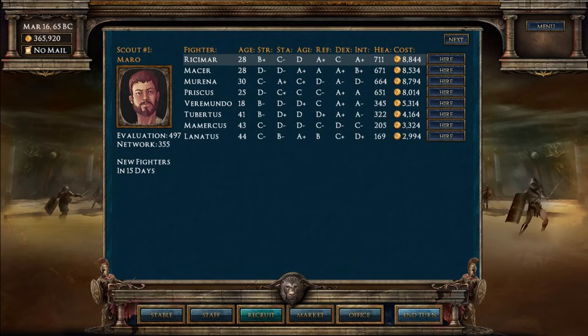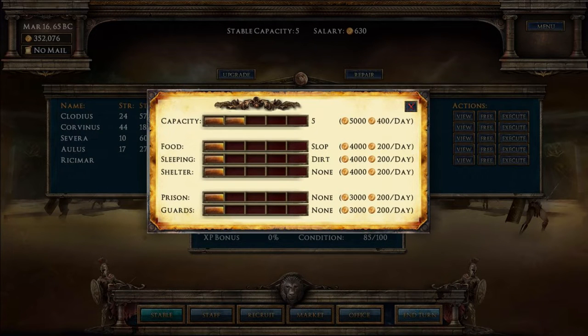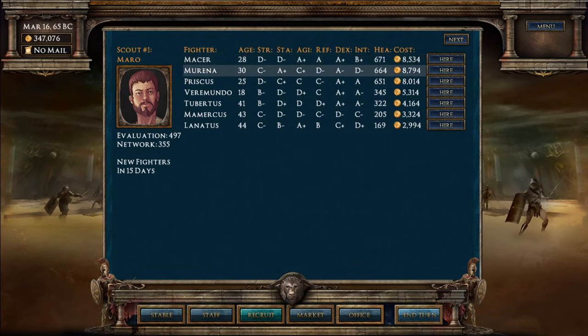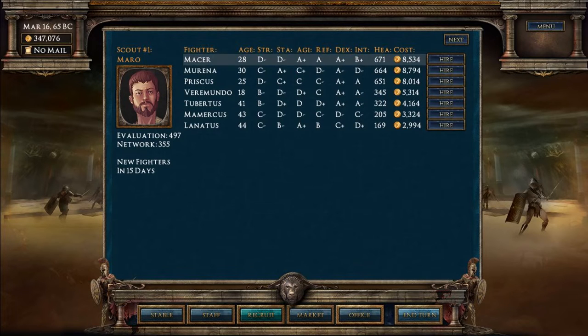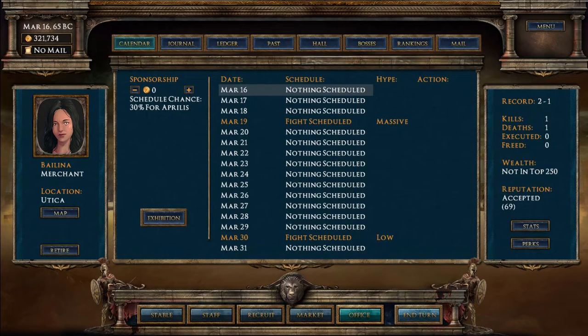We've got some new fighters to hire. This guy's stats aren't great but his health is 711 - that is massive. Let's get Rickimar in. We've got capacity for 10 fighters now. There are some good people about. More fighters are coming in - hopefully we can put up a really good show. They arrive in three days so we can probably do an exhibition now.